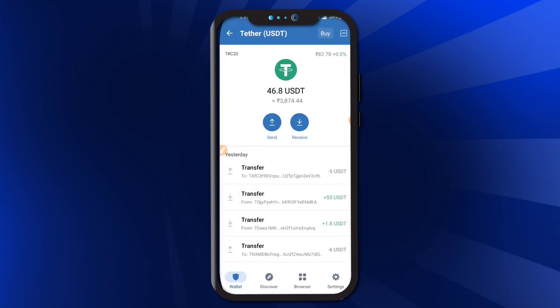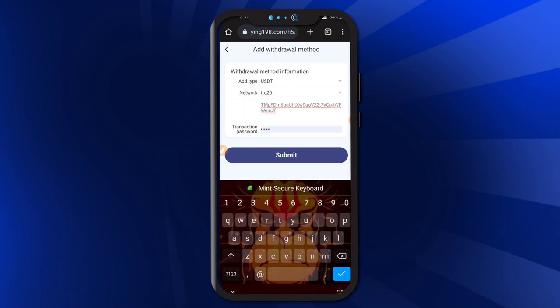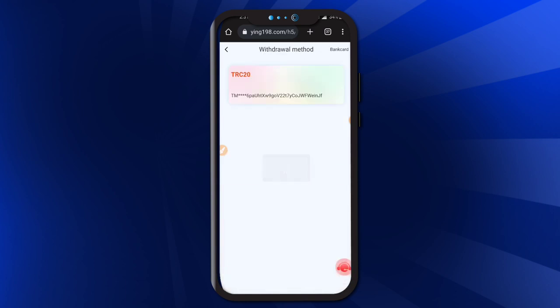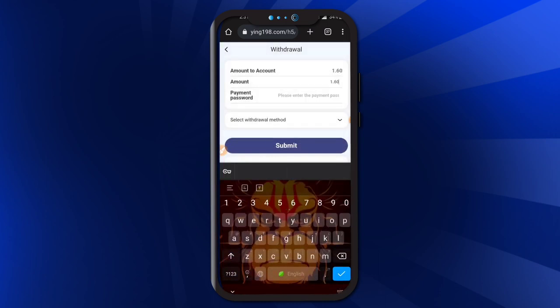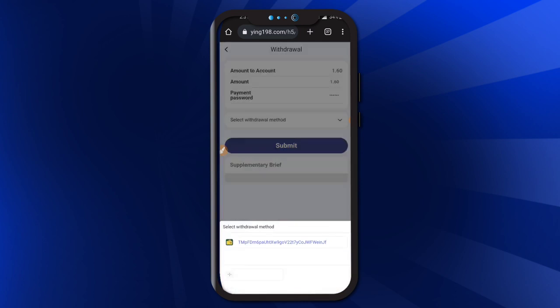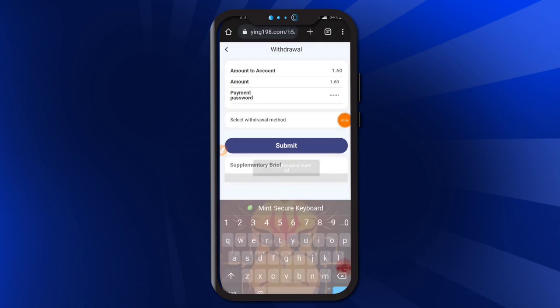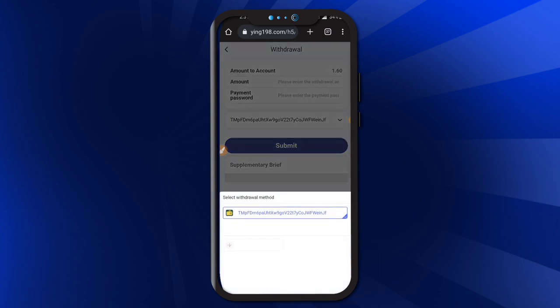Type TRC-20 network, then go to the home button. Here is the option for TRC-20 account — click the receive button, then copy the address and paste it. Enter your transaction password. If your transaction password is correct, it will submit successfully. Then click the amount 1.60 USD, select the payment method, and click submit.